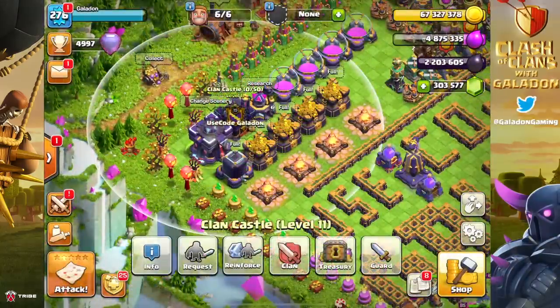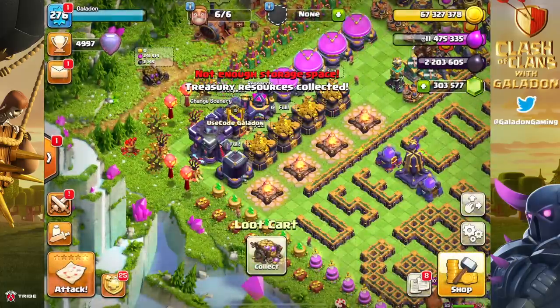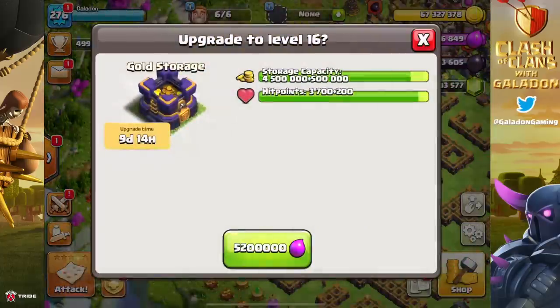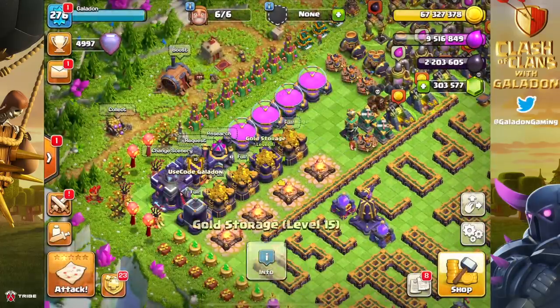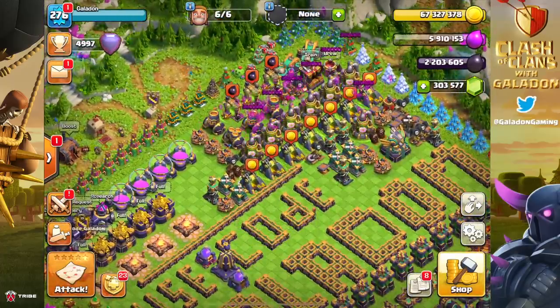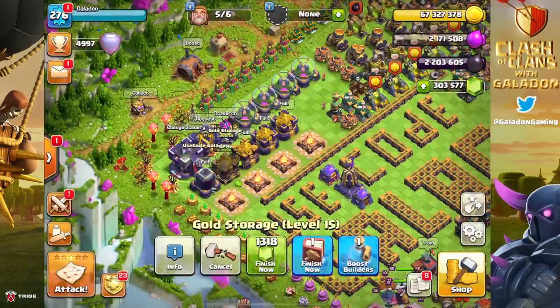We're going to get through the storages because we have an insane amount of runes, and before we start spending any of those runes we want to make sure our storages hold the most possible - that was definitely a key that we worked on. Got to make sure those big mistakes are not made. So we got the elixir done, now we have to go get the gold storage done with elixir, and then we can go to town with all of the runes.